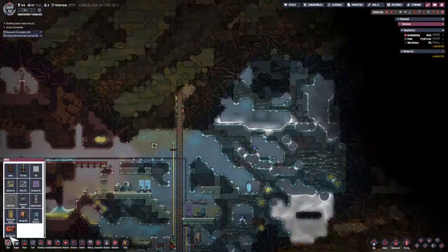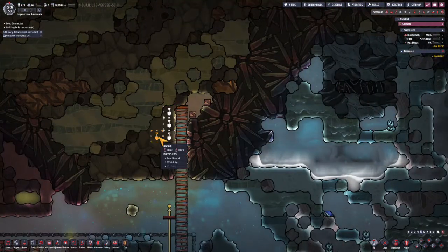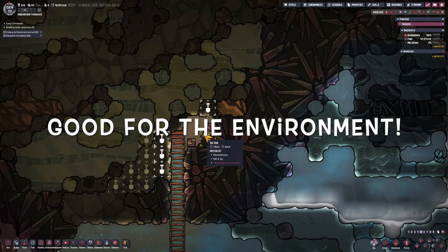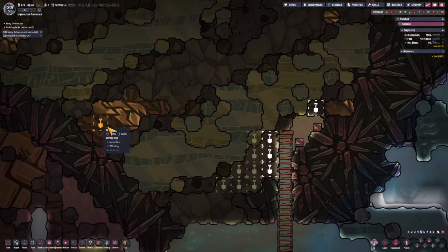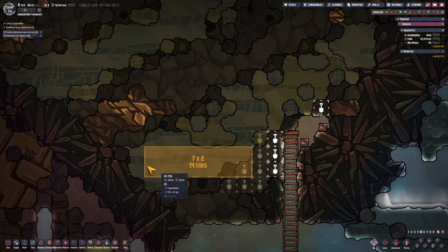While the gas mask is being researched, we can start digging up. I want to make a ladder out of local material — I always like to make anything out of local materials so duplicants have to take fewer trips. I'm going to dig out this igneous rock before I go out. I'm also going to build a fire pole, which is going to be made of copper. If I can get some copper in there as well, that would be even better.